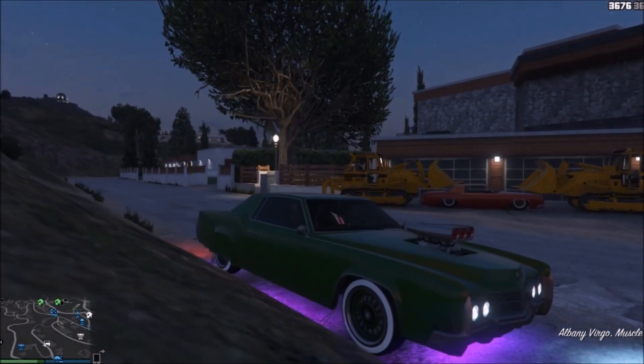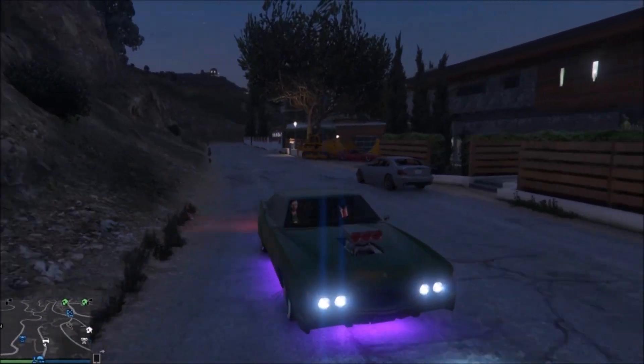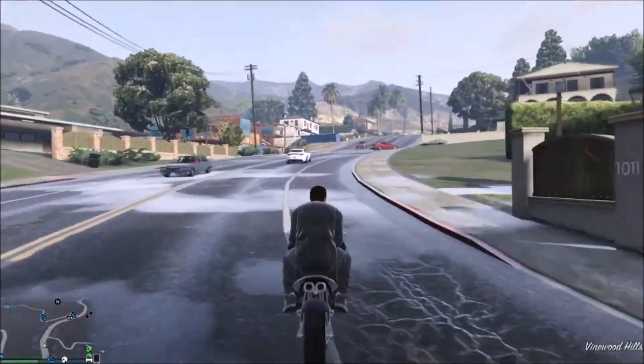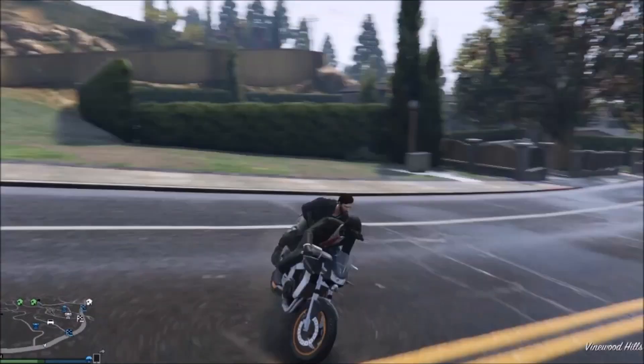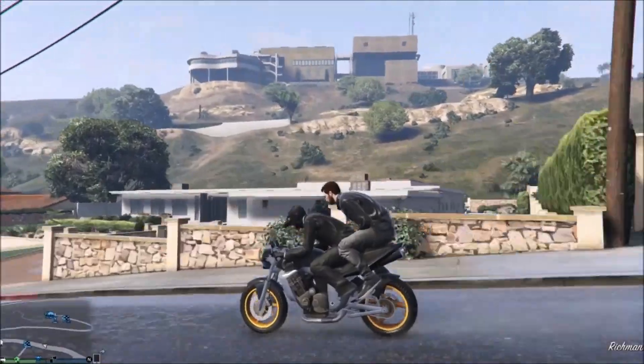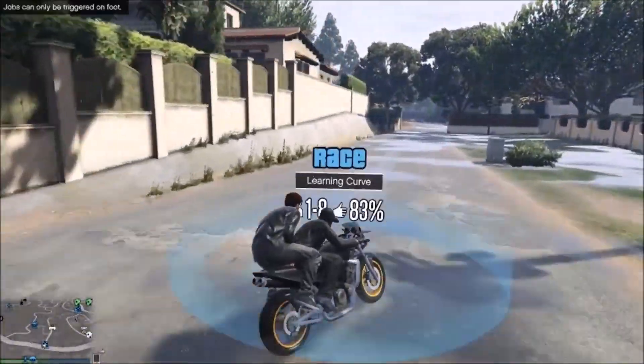Once you've got your car lowered in the position you want, all you want to do is drive away so the bulldozers can despawn. Once they despawn, you should see that the car is still in the position it was as if the bulldozers were still there — like the game hasn't really updated and still thinks the bulldozers are pushing the vehicle down into the ground.